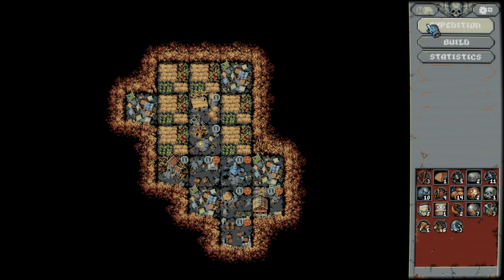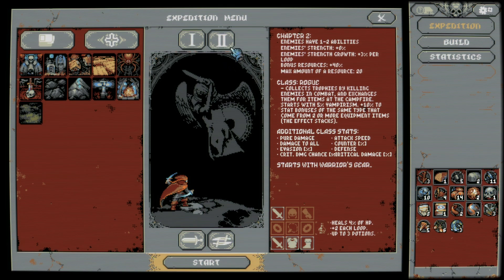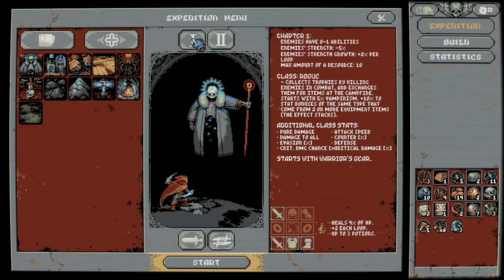Nothing new to build at the moment. We have Act 2, the Rogue class. I think we could go back to Act 1 and see how the Rogue does against the Lich over here.